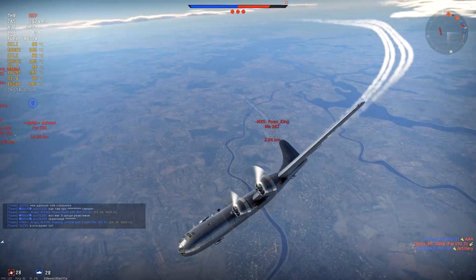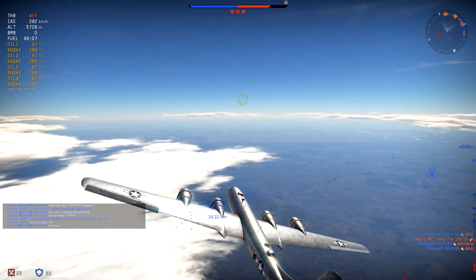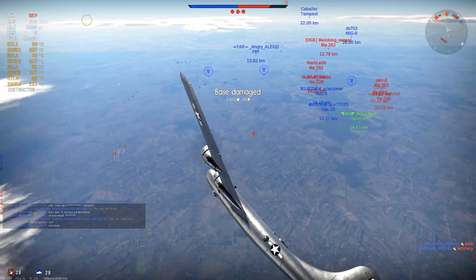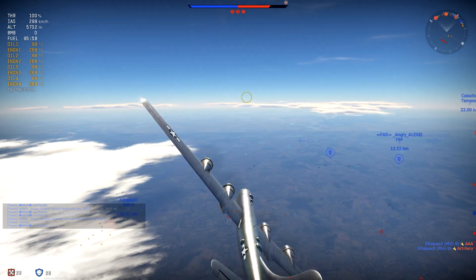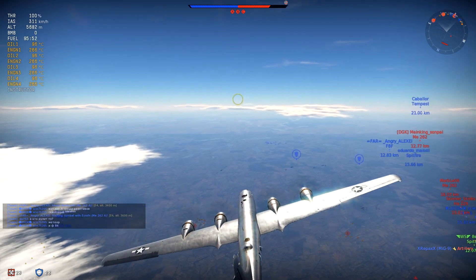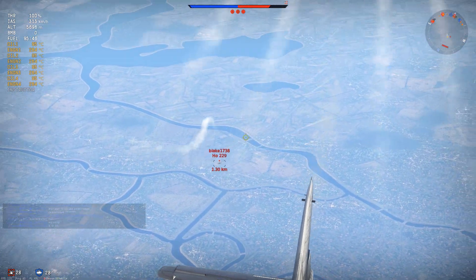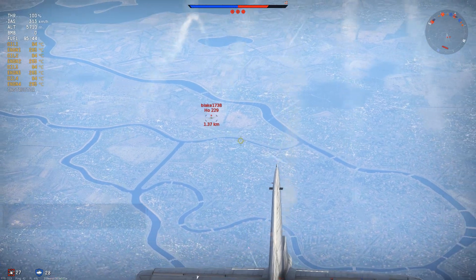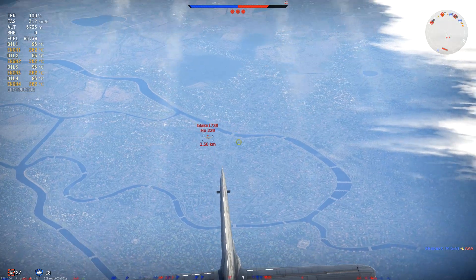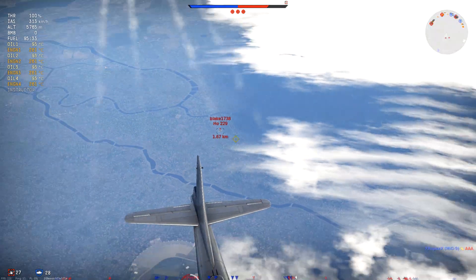We're getting out of here. With these two guys within two kilometers we're gonna put our nose towards our airfield and run the plane straight. You can't dive away with this plane — you have to rely on the gunners. Straighten out the plane, go into gunner view, and start peppering them as they come close. Maneuvering with the plane is not an option or you'll be ripped to pieces.